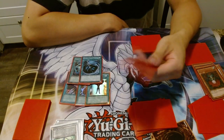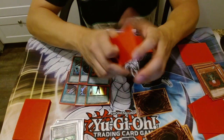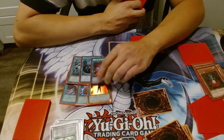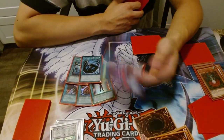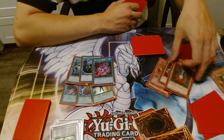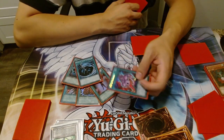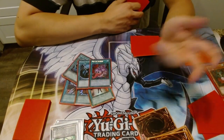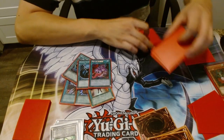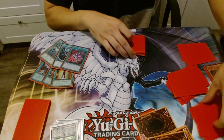Titanial is almost never banished because you can negate Kaius's effect with her. The only way they banish her is with D.D. Warrior Lady. With at least three monsters in the graveyard from Lone Fire plays plus synchro summons, you can recycle Titanial with Pot of Avarice by putting back the Lone Fires and Titanial, then summon Lone Fire and do it all over again. I only play one Avarice because it's a great top-deck and I don't want to clog. I only play six spells total.